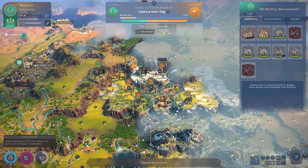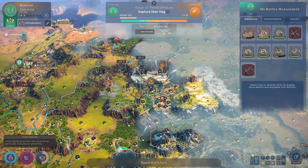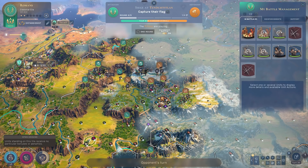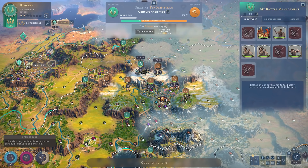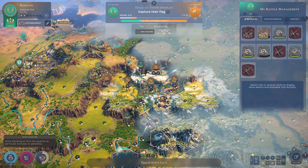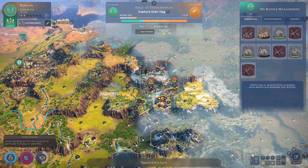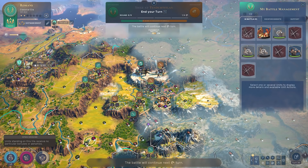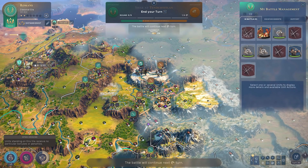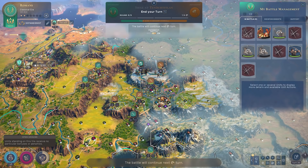Other changes largely relate to the AI. The AI is now allegedly more aggressive. It will place districts better, particularly its unique district. It should also make better advantage of moving through friendly terrain to fight you, instead of just immediately jumping at you — so it should navigate the map a little bit smarter. This particularly goes for independent tribes and non-player AIs. Finally, the AI should be better with moving and positioning its units before battles.